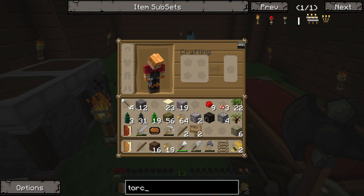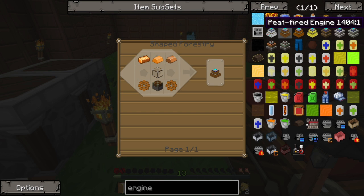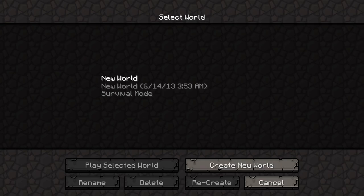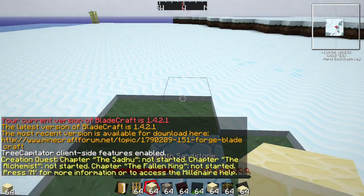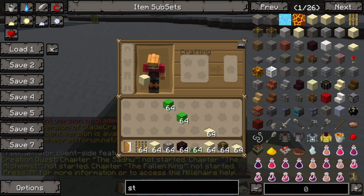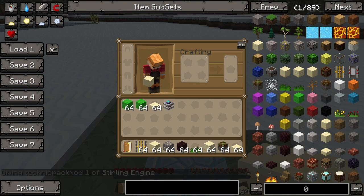So let's focus on getting ourselves some engines first. I'm kind of leaning towards sterling engines because they power on coal, and coal is fairly easy. However, peat would work too. My question is which one is going to be more efficient. Let's actually have a quick look at that in my survival test world and see which one — the sterling or the peat — is going to be more efficient.